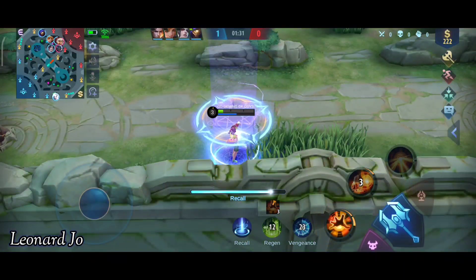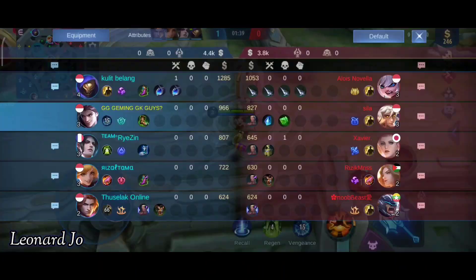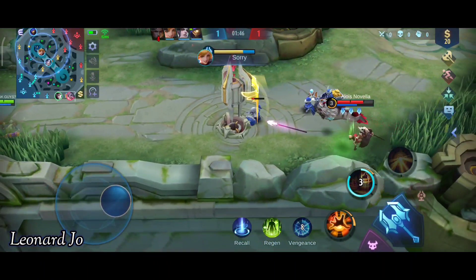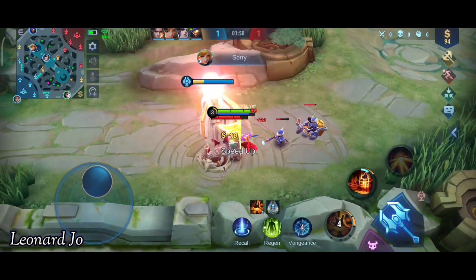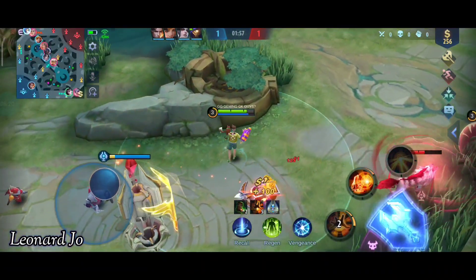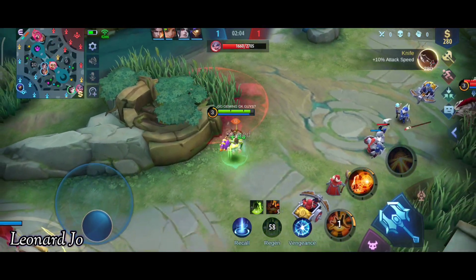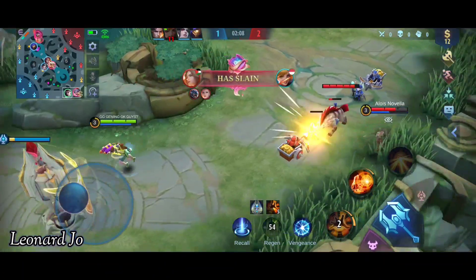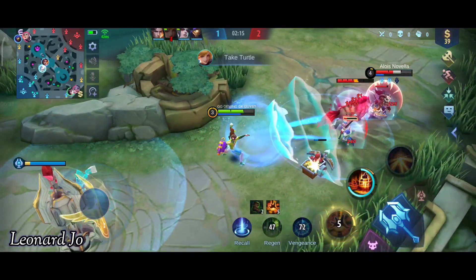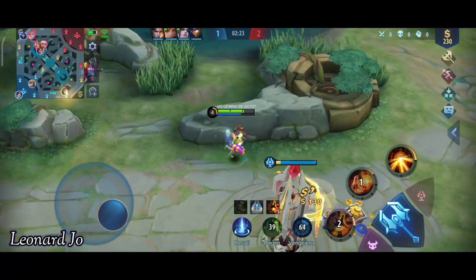Kita taruh skill 2 disini lagi, terus kita ambil gerobaknya, baru kita balik beneran. Kita langsung ke DHS ya, ini kita harus cepet-cepet balik karena kalau nggak - kalian tahu sendirilah - Popol tuh hancurin turutnya cepet banget, apalagi dia pakai emblem MM ini. Pokoknya kita cicil terus dia guys - itulah gunanya kalian pakai sepatu armor, kalian nggak terlalu tipis. Nah kita tarik ulur lagi - dia pakai ulti, pakai Vengeance ya - pokoknya kalian kalau pakai Vengeance, Popol itu nggak ada rasa ke kalian.